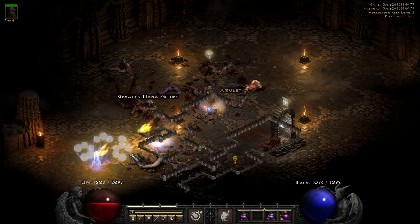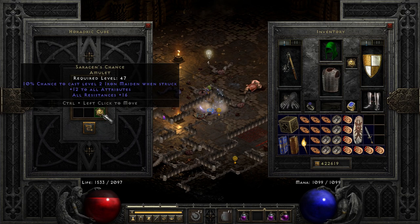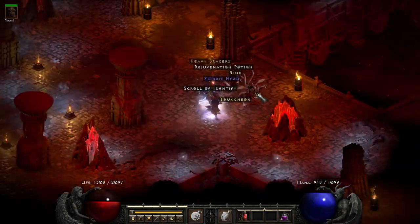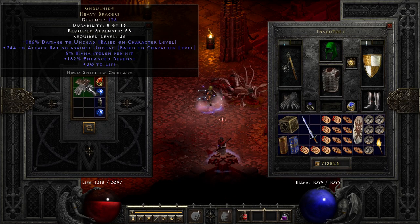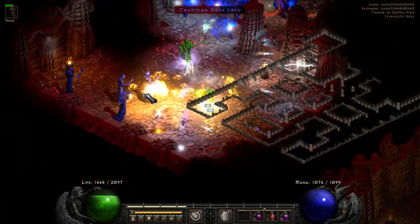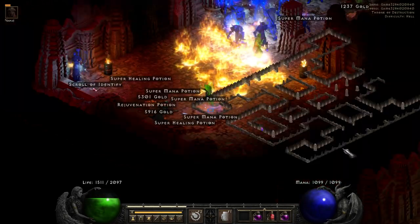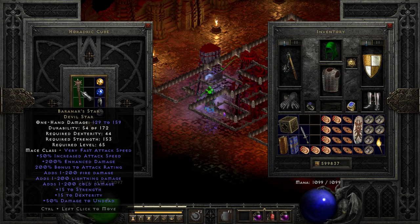The only unique amulet we get from this high-level area drops on run 88. I had high hopes, but unfortunately it's a low-roll Saracen's Chance. It's now run 95 and we get another pair of unique gloves — this time the Ghoul Hide, which provides a lot of perks against undead enemies. We finish with a decent weapon drop on our way to Bael: it's Baranar's Devil Star, which, similar to the colossus crossbow, provides additional elemental damage and may sometimes be found useful.